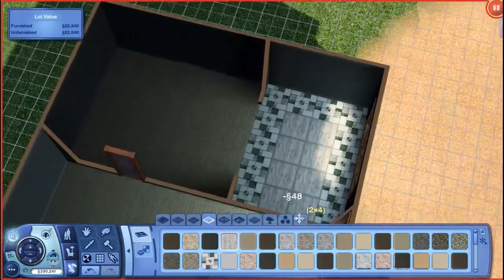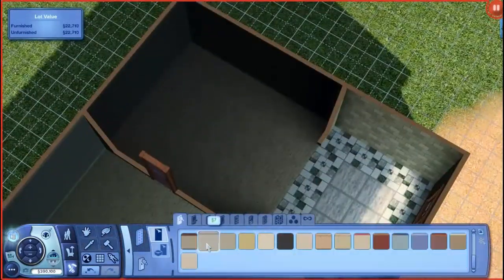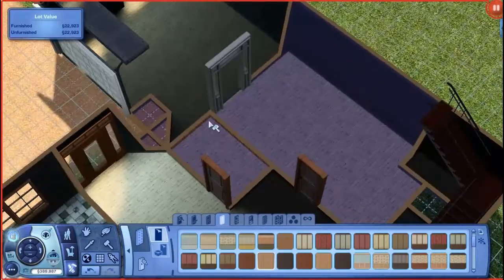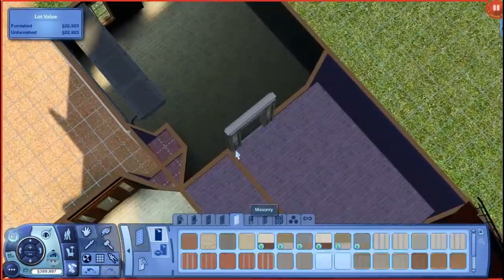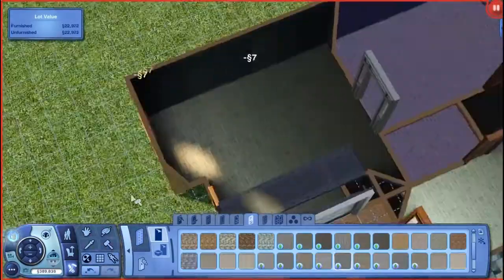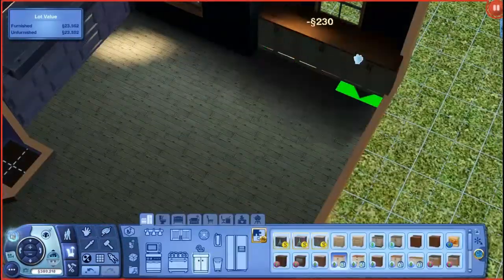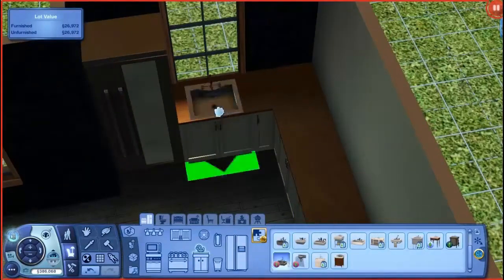That's the dining room there. I used the kitchen — or whatever you'd call it, it's not quite a kitchen or a laundry. Cat, get off my desk! Sorry, my cat jumped on the desk. I think you'd call it a utility wall or something like that.